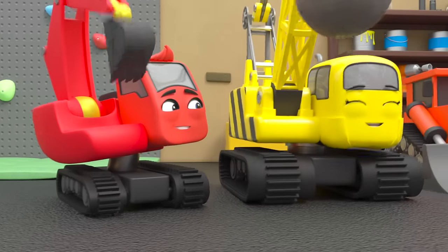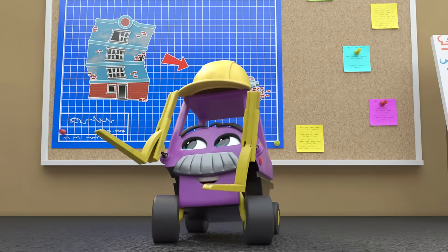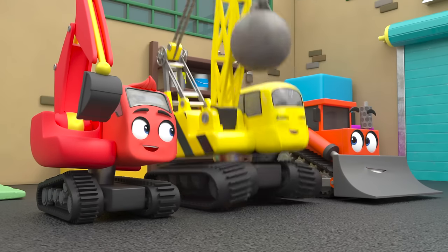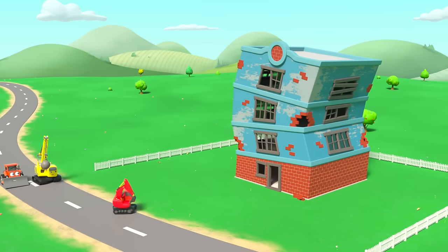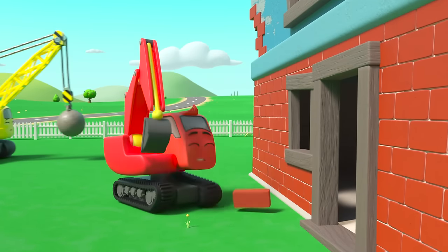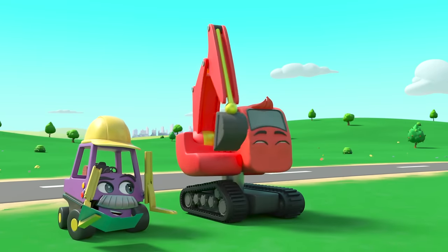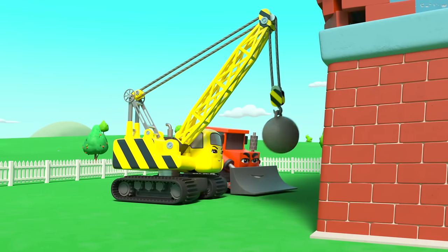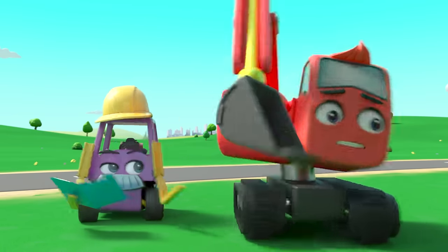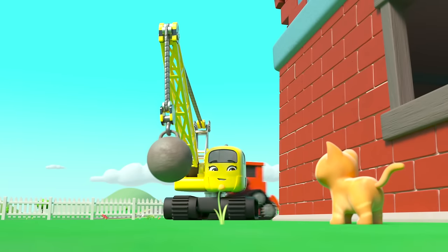The whole construction crew are getting ready for today's job — they're demolishing that crumbly old building. But wait, stop everyone! There's a little kitten beside it. Oh no, the kitten could get hurt if they knock it down now. Phew — Diggly stopped them just in time. They need to get the kitten out of harm's way — she's so cute!